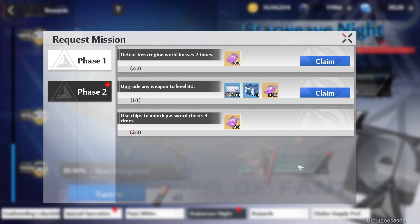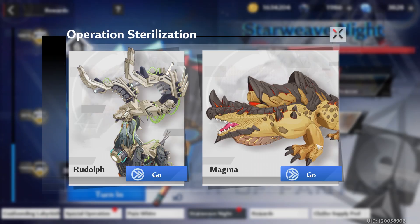For Starweave Knight, remember to do your request missions — they're simple: defeat two Varibosses, level up one weapon to 80, and perfectly decipher three password chests. The best way to clear the store is to constantly join groups for Rudolph or Magma so you get that 500 energy every force decipher.